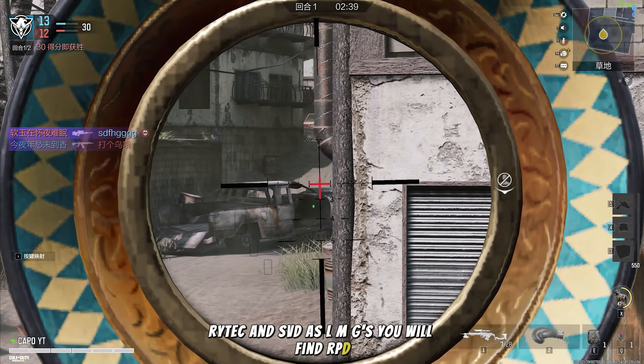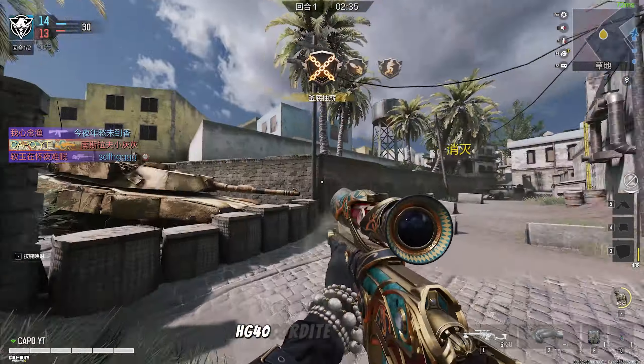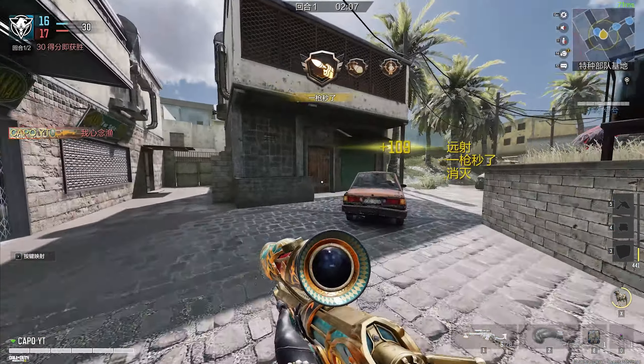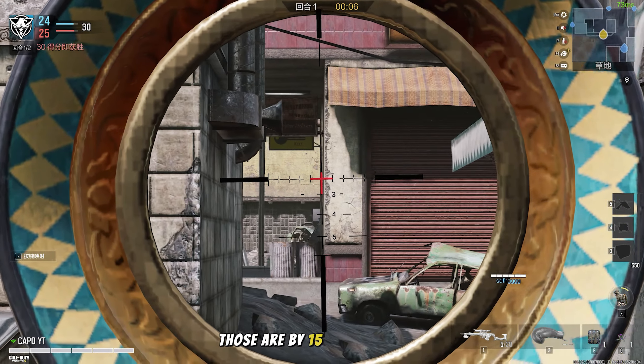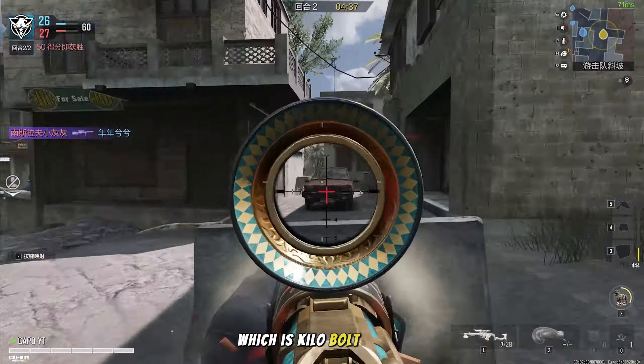As LMGs you will find RPD, Holger, and PKM. SMGs are: RUS, HG-40, Kodite, Fennec, MX-9, Switchblade X9, OTS-9, ISO, and of course USS-9. Three shotguns are expected in ground loot: BUI-15, R-90, and Argus. Only one marksman will be there, which is the Kilo Bolt Action.